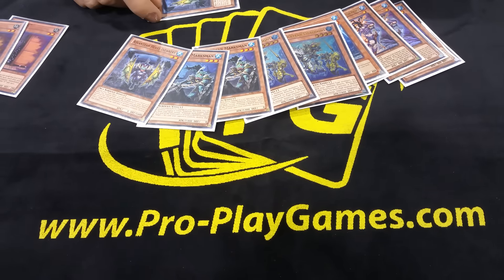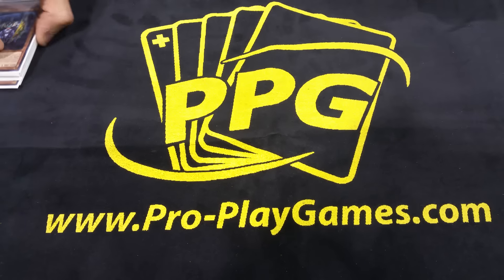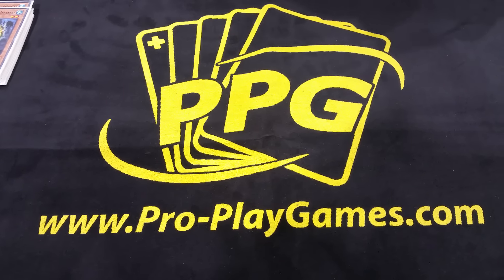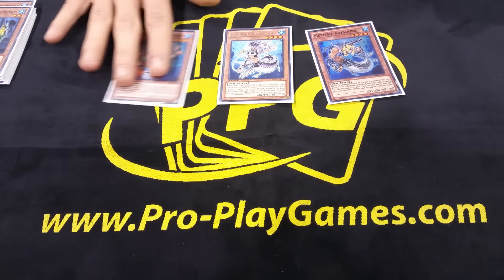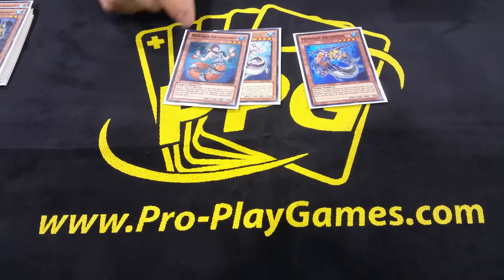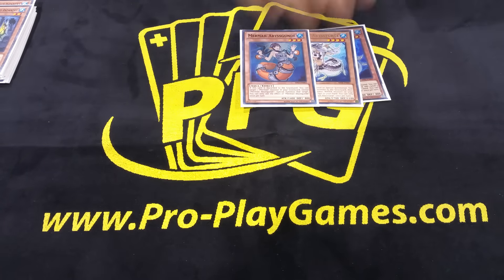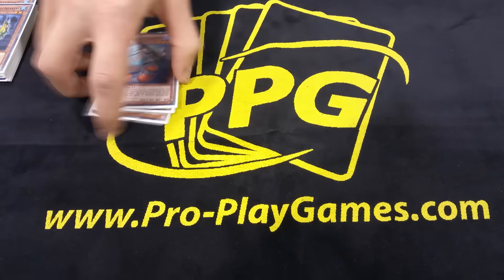I might cut this down to one and leave the two Marksman, but it's kind of a marginal change. For the little Mermails, I only played three — one Gunned, one Turj, one Pike. They're like combo pieces, so it's good to search them and be able to use them, but you don't want to draw a ton of them in your opening hand. You want to draw the Prints more than anything. And then one Aqua Spirit — same idea. If you draw it, it's good, but multiples is kind of bad.